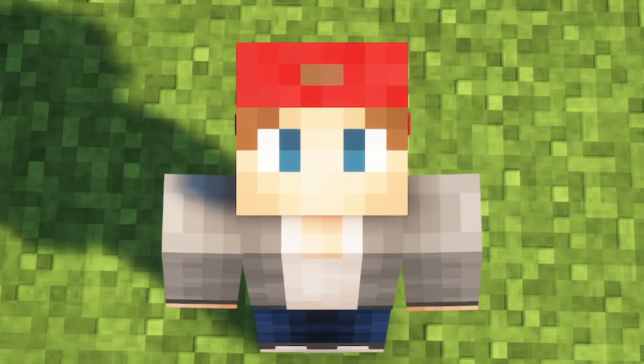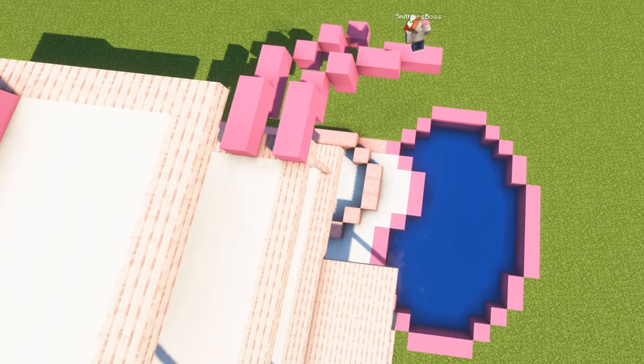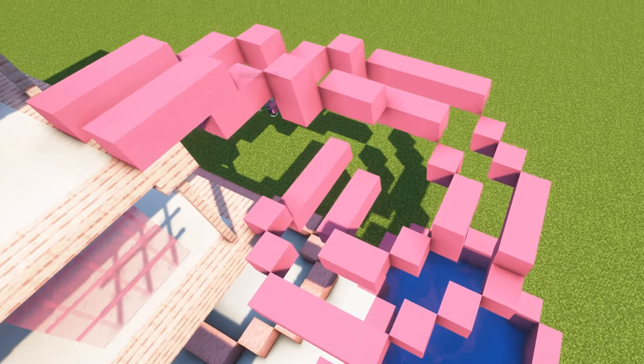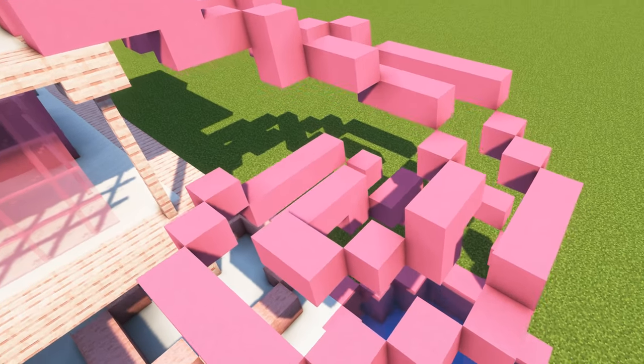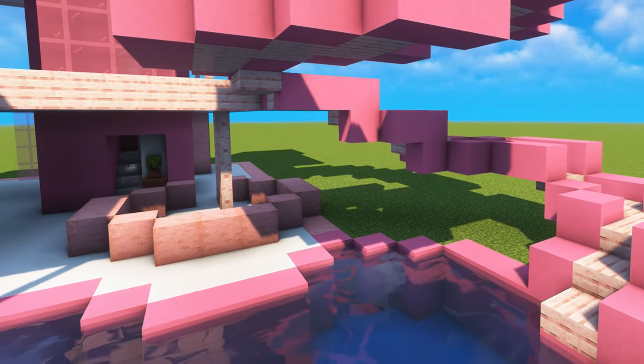Now for the part I was dreading — the iconic pink slide. Somehow I had to build this slide, making it curved twice, starting on the top floor and ending on the corner of the swimming pool. It took a while to get it right and a lot of brain strain, but we got there and I think it's as good as it's going to get, with full blocks and slabs and no modifications.